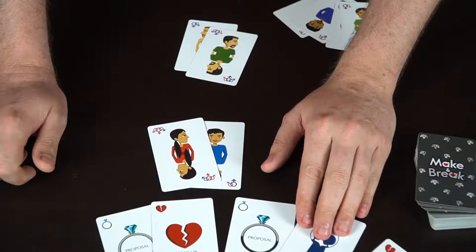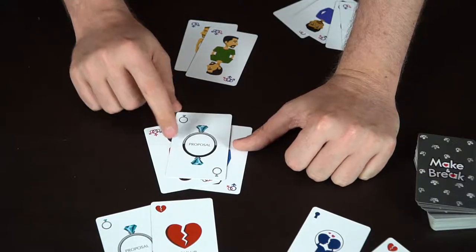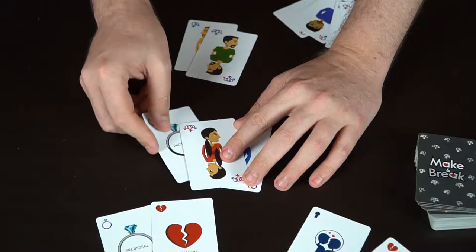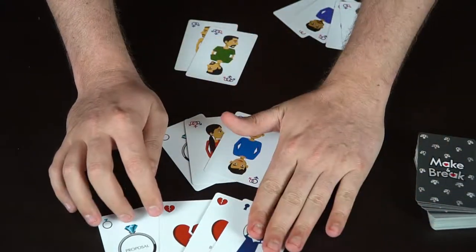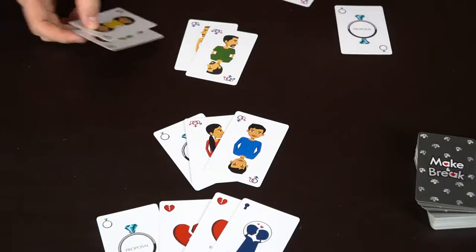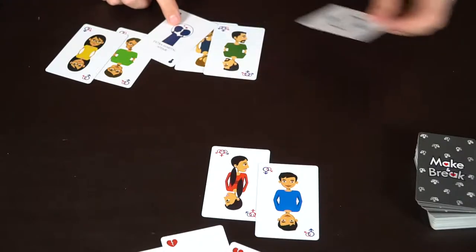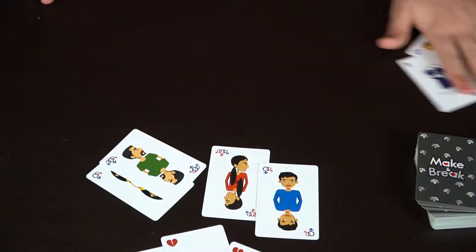An extramarital affair is a very strong, scary card. First, the Proposal card — you play it on a couple, then flip a coin. Heads means they get married, earning an extra ten points and giving them a stronger bond so they can't be broken up. Tails means you discard all the cards including any kids. Married couples can still get divorced or have an extramarital affair. For an extramarital affair, you choose a married couple and another couple, play the card on both — if they have nothing to counter it, you take two members whose sexual preferences match and remove the rest. It's a very strong card.